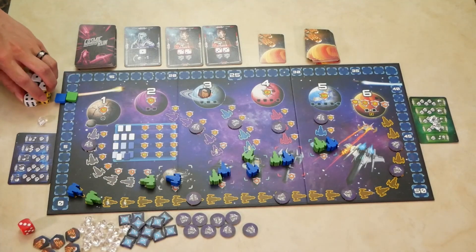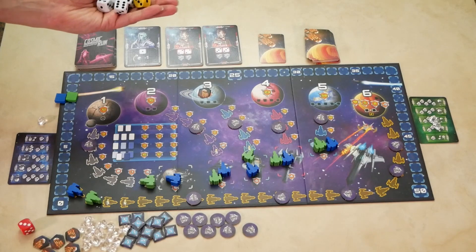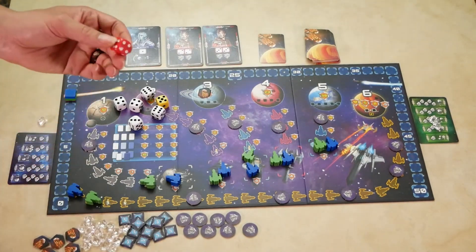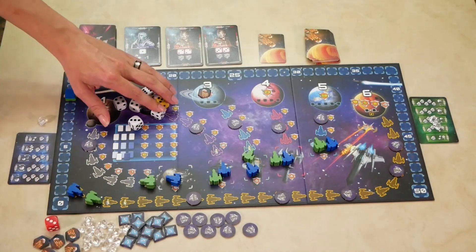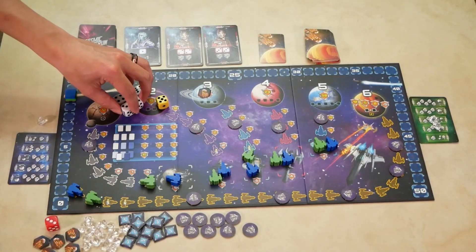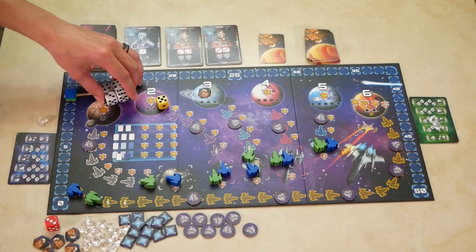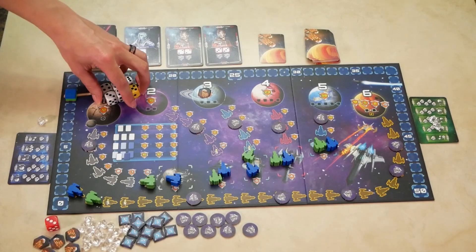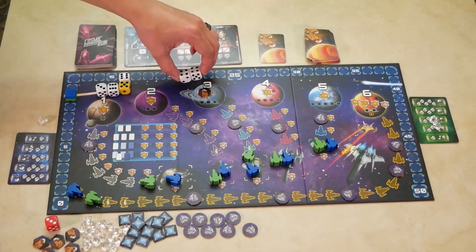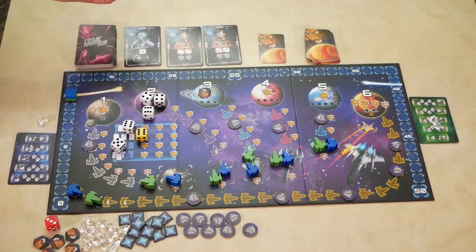Next is the roll and assign phase. You roll the white dice and the yellow dice, and if you have special abilities to gain the red dice, you can use them now. After you roll, you will assign the dice. You must assign at least one dice before you can reroll the rest. For example, you may assign a pair of fours and then reroll the rest to continue your roll and assign phase.